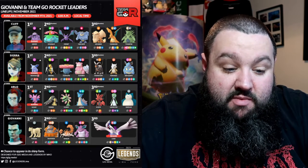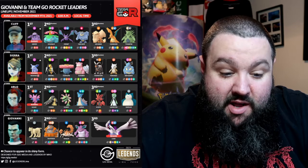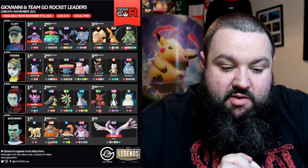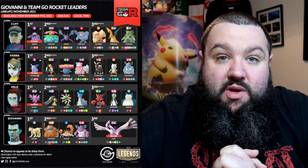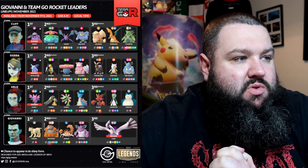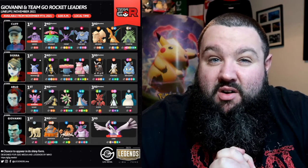Moving swiftly on, it's either going to be Mawal, Credili, or Lapras. I would recommend taking in a Machamp, simply because Credili and Lapras are weak to the Fighting type. Is Lapras weak to the Fighting type because it's Water as well? I can't remember. Might have taken a Lucario in.